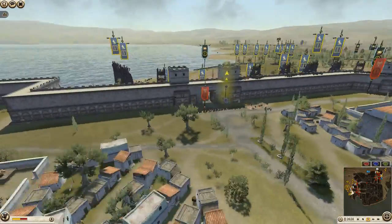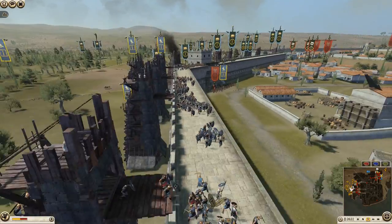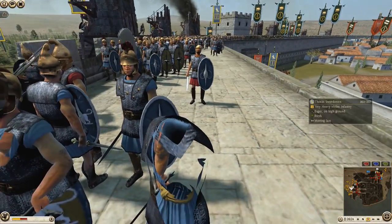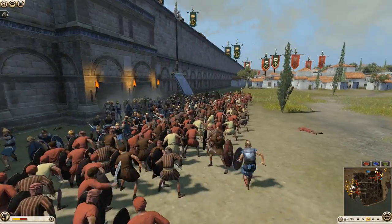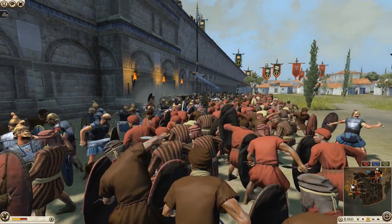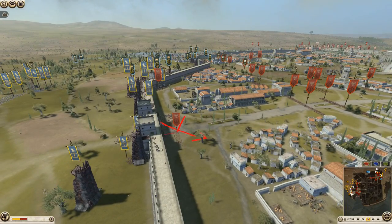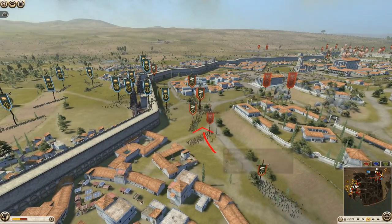I've busted through the gates — a pretty well-coordinated assault. Most of my Siege Towers disembarked at the same time. I'm just going to clean up this desert levee. These guys aren't really good for much, to be honest. That's part of the opponent's plan — they're just going to try to delay me as much as possible, delay both of us, while they really focus on Rome.